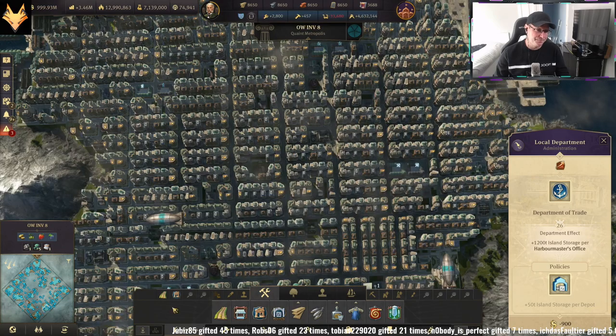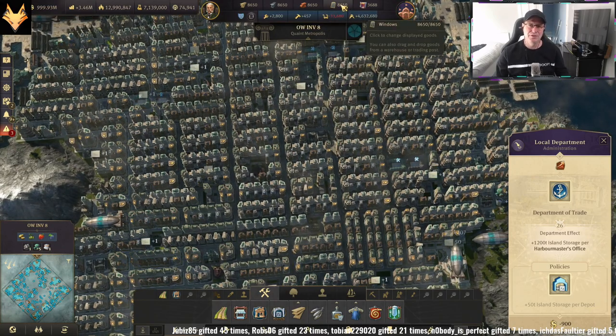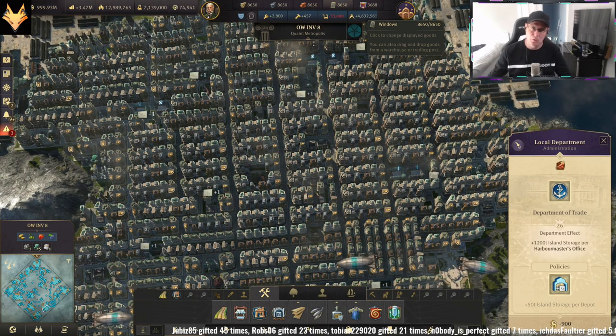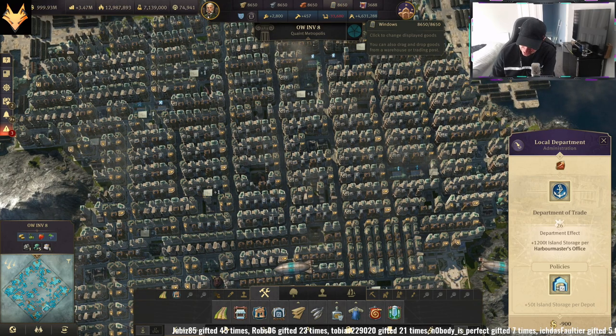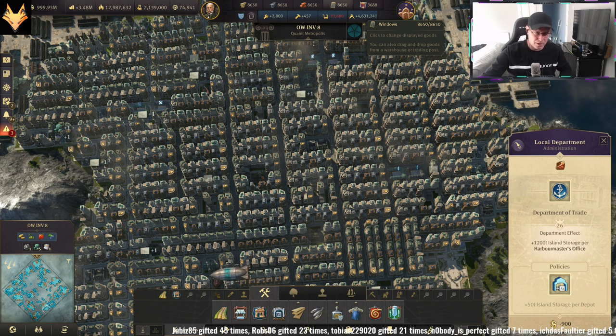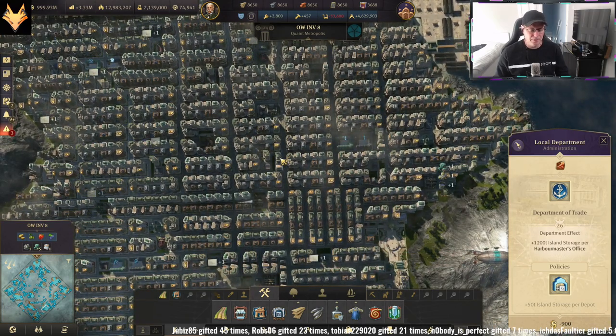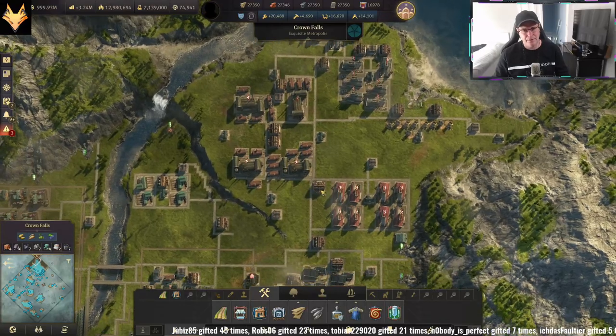On the large island, this has an island storage of 8,650. The cap is always the smallest storage of the two islands, so 8,650 is what we are working with on this island. You need to fill the island up with cabs.